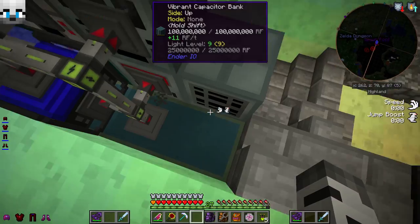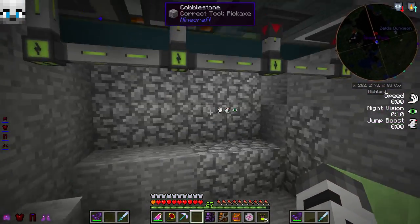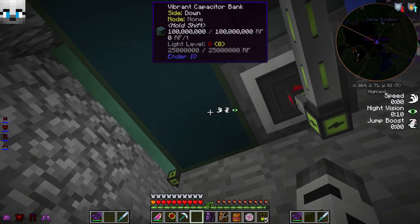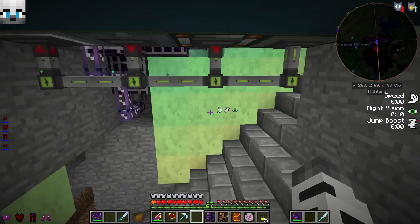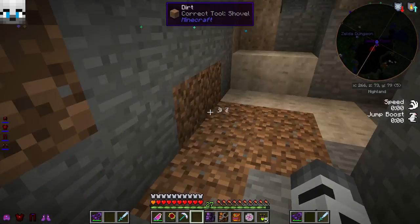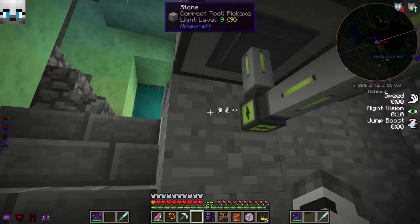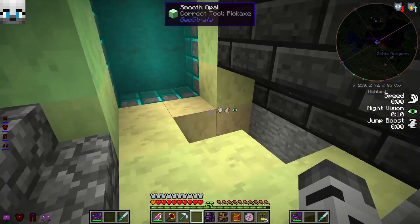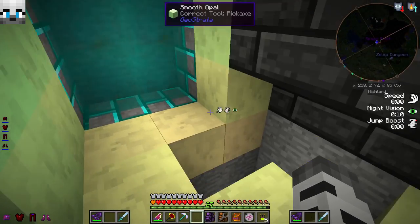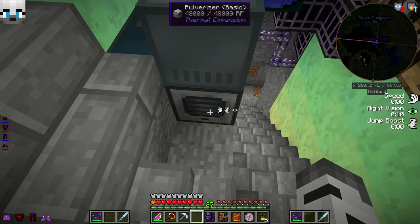I've since replaced this with a Viber capacitor bank. It used to extend throughout most of this floor — you can see down here it's all cobbled up now. It used to extend a lot farther, a lot bigger. Our AE-2 growing things. Over here used to be another processing part, but that's been since moved to the new base. The mining world dimension, and then another mine that we kind of started out with but never really got around to.